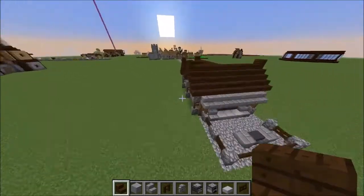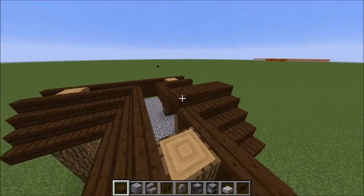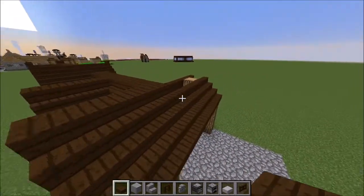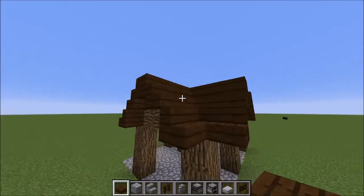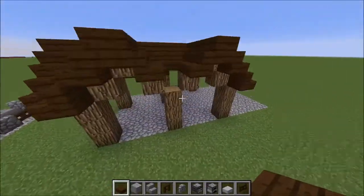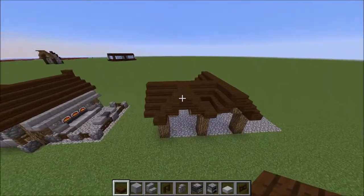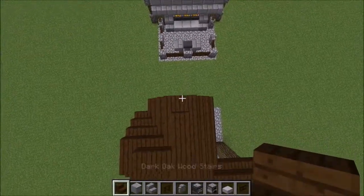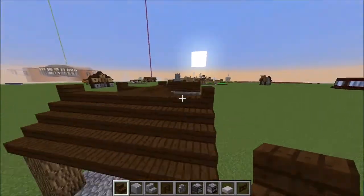Now grab some dark oak wood slabs and go across the top filling in the gap left by the stairs. On each of the overhangs we want to place a slab there, a slab there, slab there and there. In this little bit we want to place just a block and a slab. For a tiny bit more detail on each of the overhangs, remove one slab and place a stair facing outward so the back of the stair faces out to the roof — that adds a nice detail to the house on each of its points. That is the roof done.